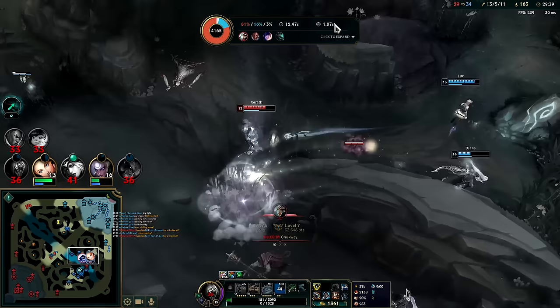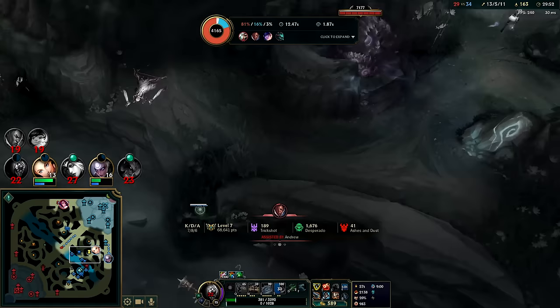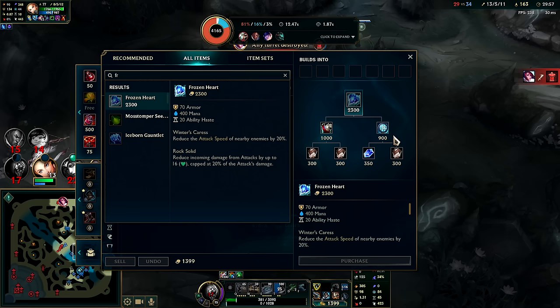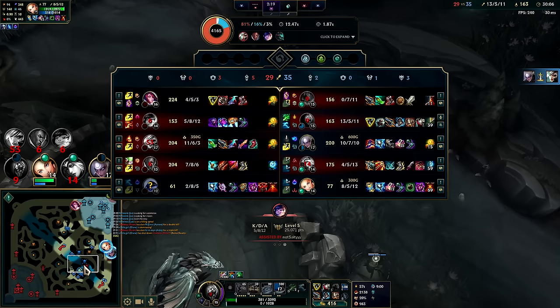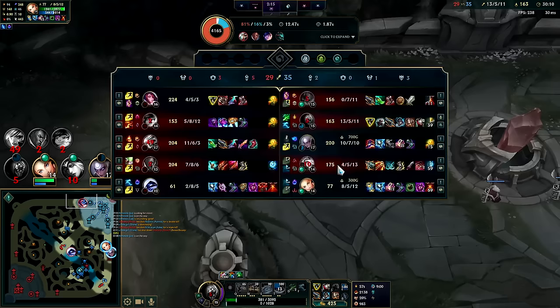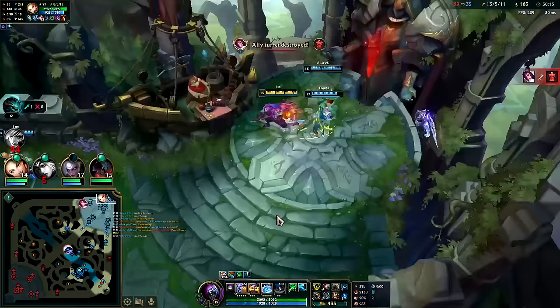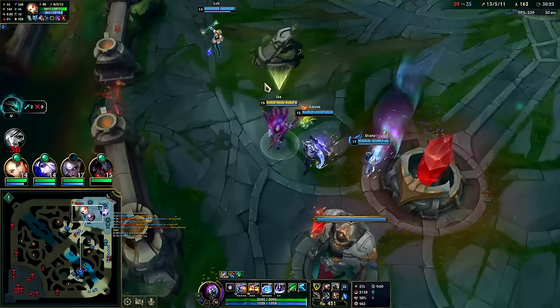Makes me think I should go for Sterak's for the fat shield it gives, or Death's Dance, or even Frozen Heart which would be stupid strong. They really shouldn't win that 3v5 or 4v5 like that, especially when we're already at a gold advantage and dragon advantage. Them winning is just gross. If I could have played it differently, I wouldn't have prio'd Nunu at all and would have stayed a little closer to my team. Aatrox should go top.